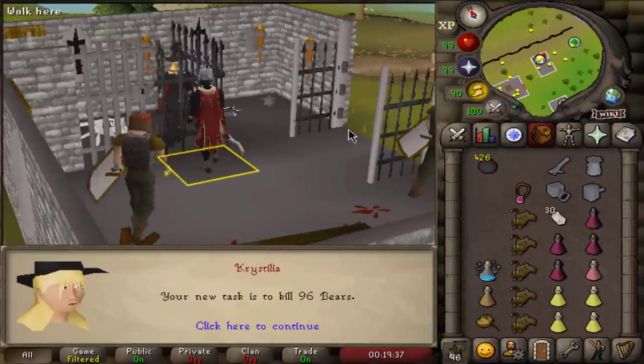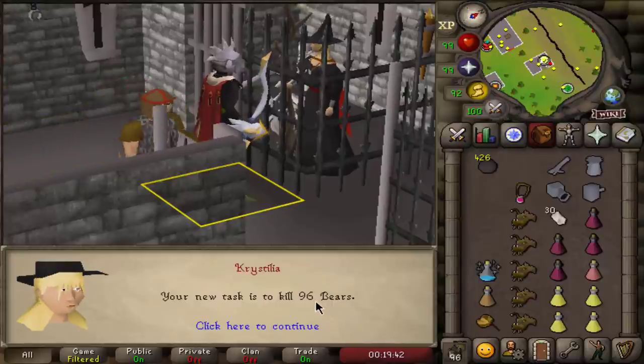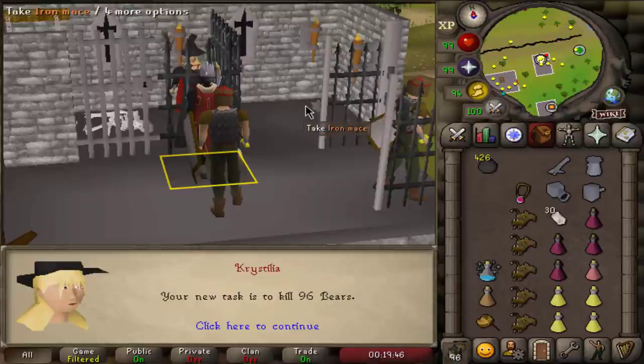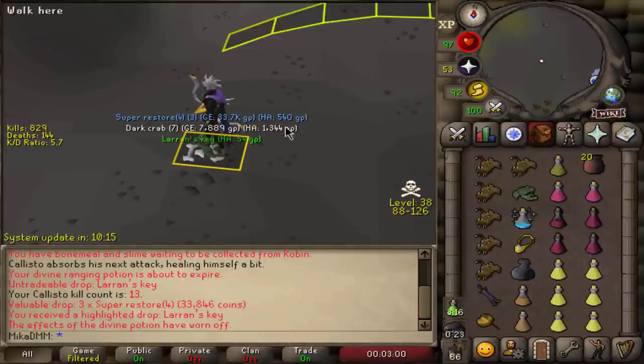Finally a task where I can actually kill some bosses while doing it. I'm pretty excited to do 96. I think I'll go with Kalisto — Kalisto is a bear, so hopefully we get some good loot. Kill count number 8, we got our first Larran's Key. Another Larran's Key — very nice.